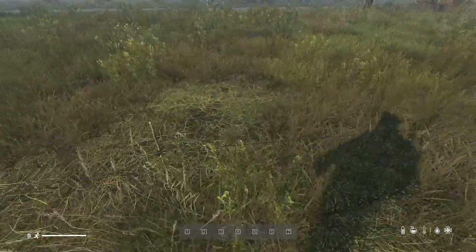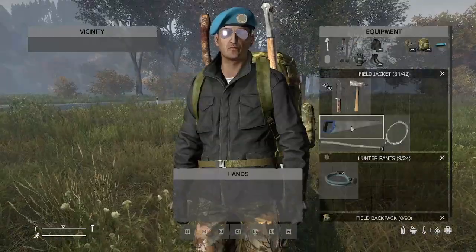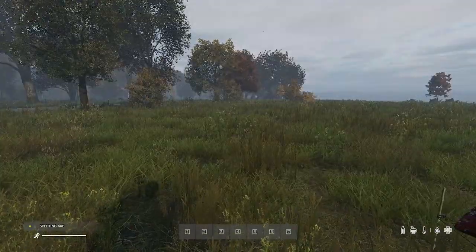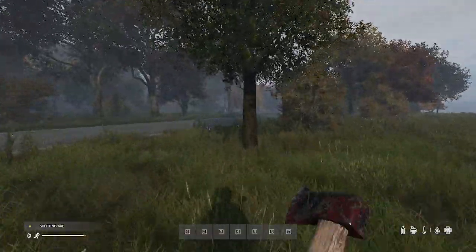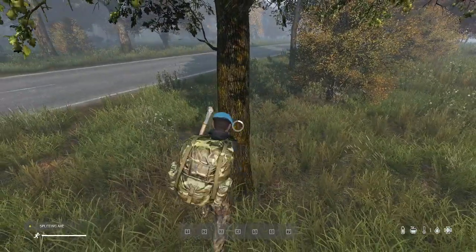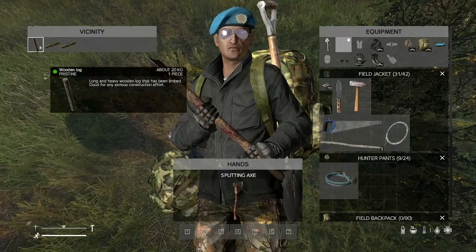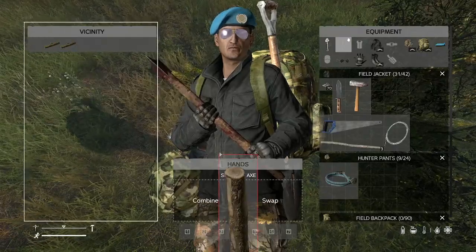Now that we've got our fence kit placed down, pull out your axe to start building. You're going to need to gather some big wooden logs — come up to a tree and start breaking it down. It's got to be a bigger tree because you need these big wooden logs, not sticks, not firewood, but actual wooden logs.